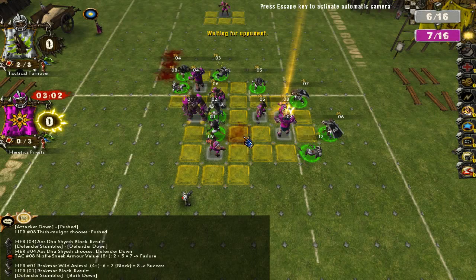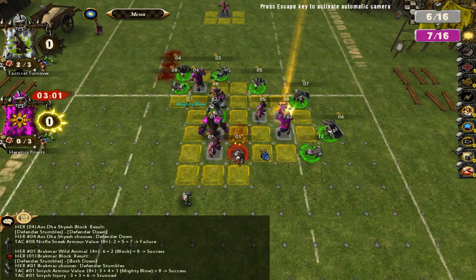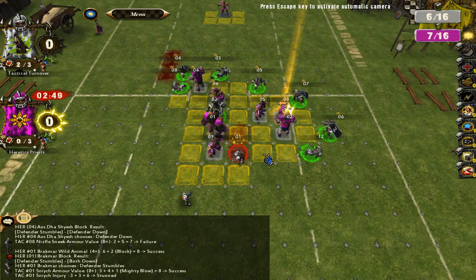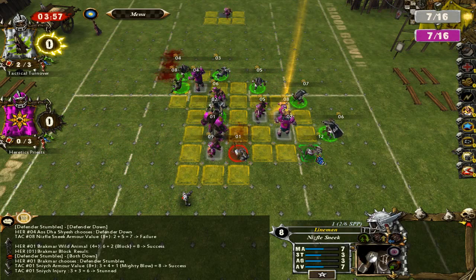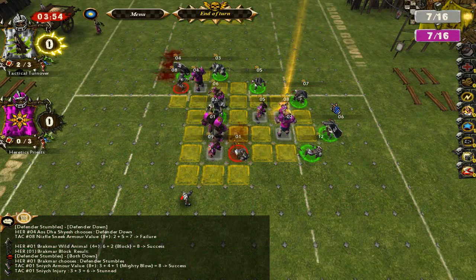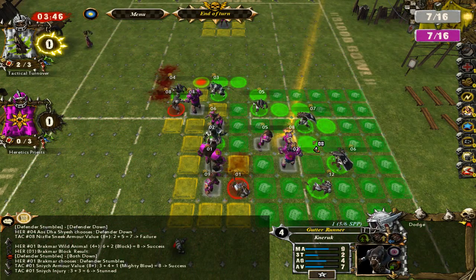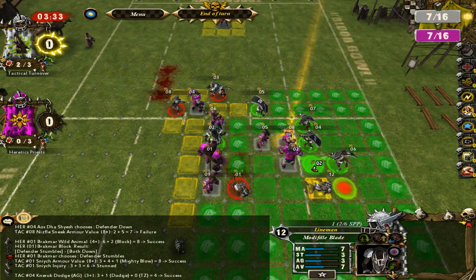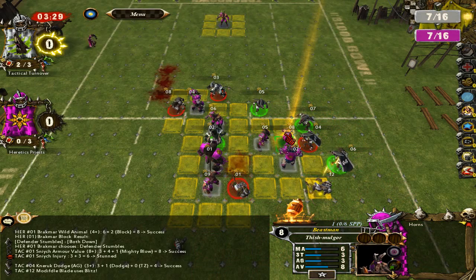And there goes my thrower. Hopefully he doesn't die to mighty blow. Now it's looking like a 3-agility dodge from this lineman down here. So I need a tackle zone, which I'm going to get from up here. I'm not taking this guy because if I block him up, he can get a punch in on him if I don't knock him down. So I need a tackle zone on this chaos warrior to do a blitz with my lineman. And hopefully I'll make the 3-agility dodge.